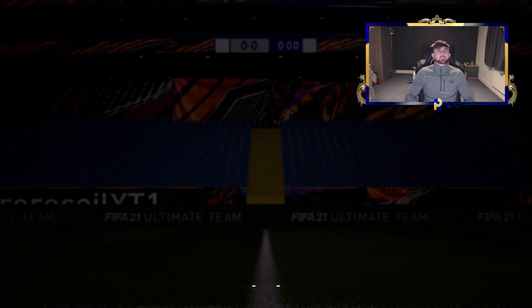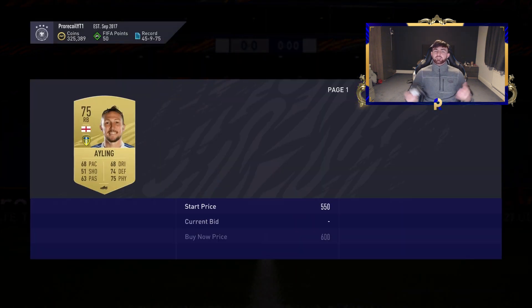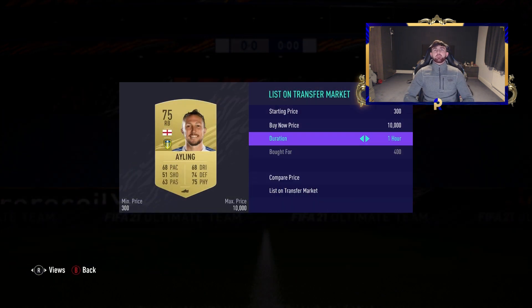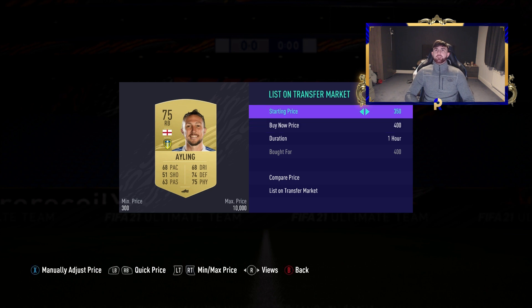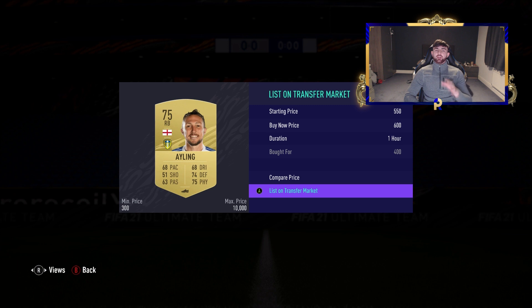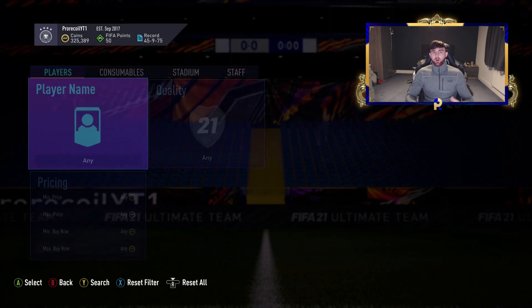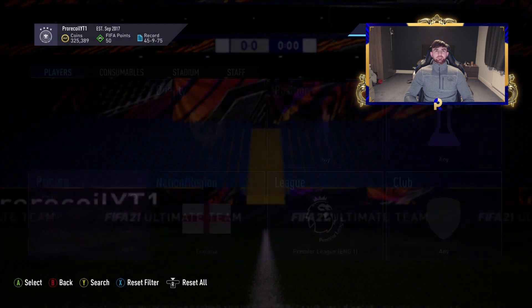We've got Ayling — right back from Leeds. Obviously not really playable in game, but I reckon we can get 600 coins out of him, so not too bad. We're going to pick up like three or four players on this filter because it's a really cheap easy one, and then we're going to move on to a little bit higher priced, more expensive players.